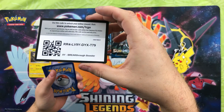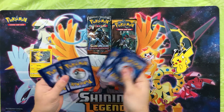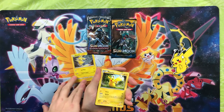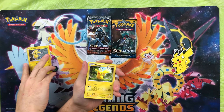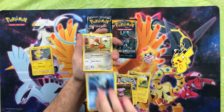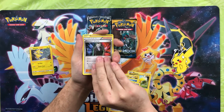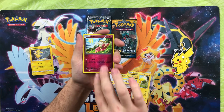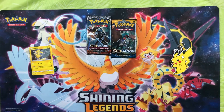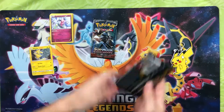This is three and two, so we got Pikachu with the Pikachu. I got a Pikachu, Magnemite, Snubull, Remoraid, Doduo, Fisherman, Ursaring, Giovanni's Scheme, a Flabebe reverse, and our rare for the pack is a Mr. Mime. First pack not so special, but we have two packs to go.